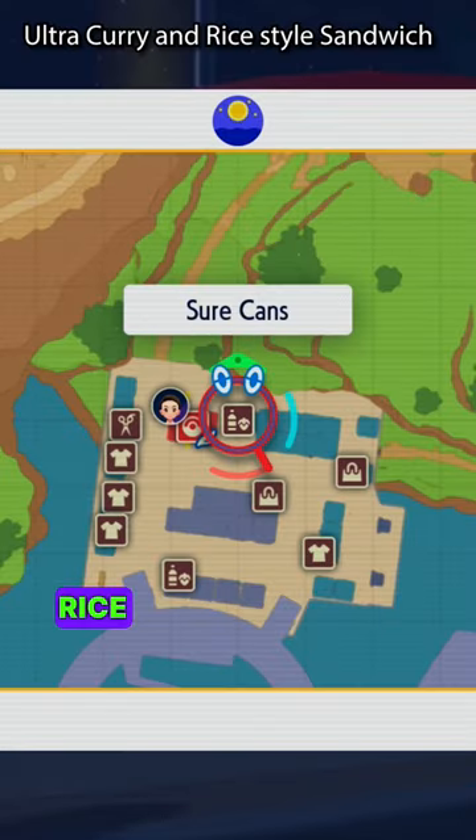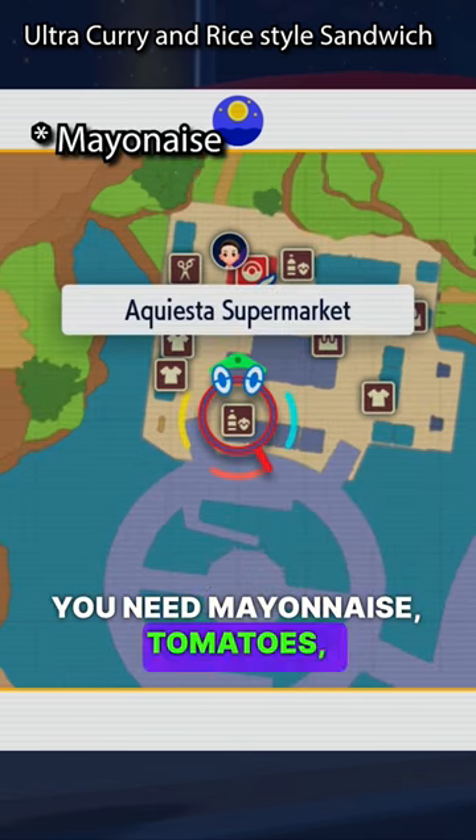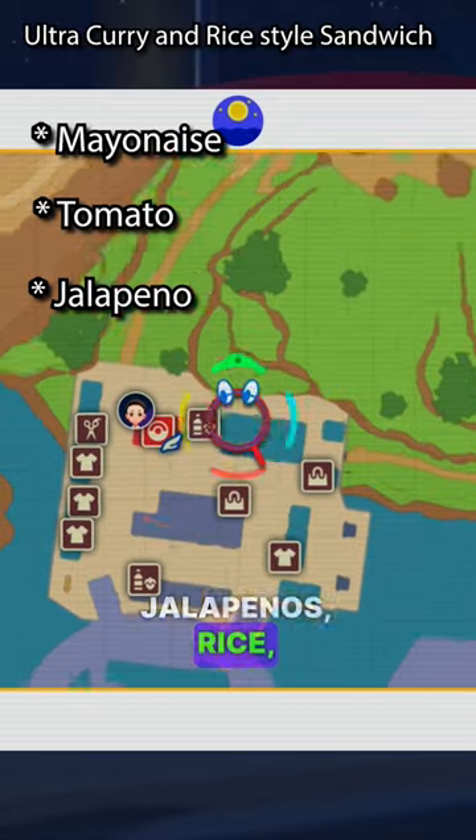You're going to need to make an Ultra Curry and Rice-style sandwich. This is going to give you Normal Encounter Power Level 2. To make the sandwich, you need Mayonnaise, Tomatoes, Jalapenos, Rice, and Curry Power.